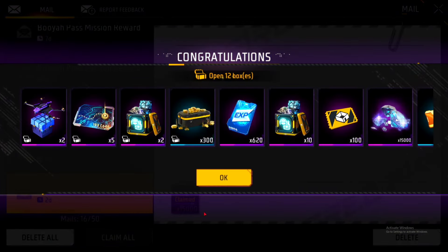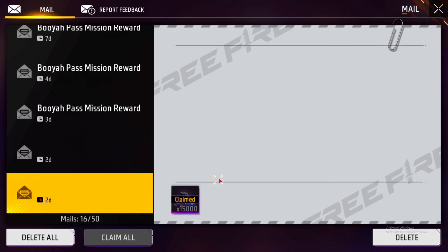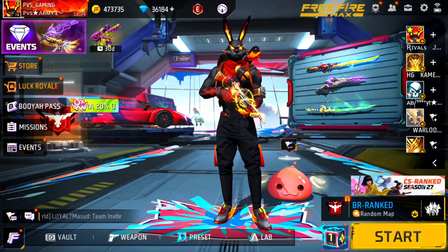If you want to make your account, you will win a few diamonds. The diamond is coming to you. You will download the magic link in two games. If you want to make your account, you can share your account.